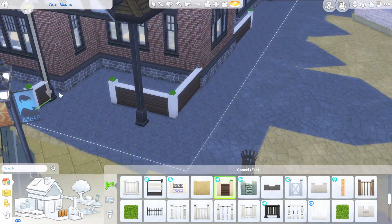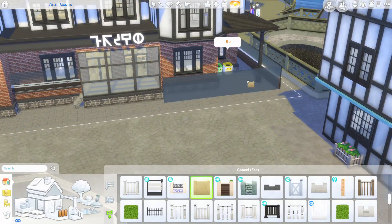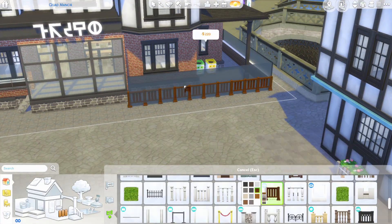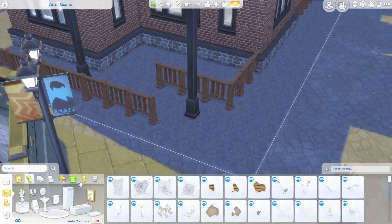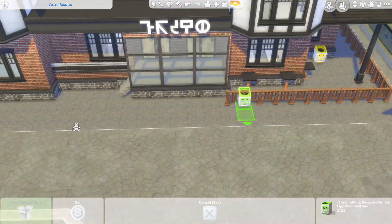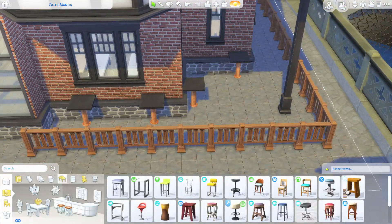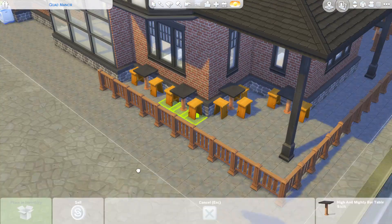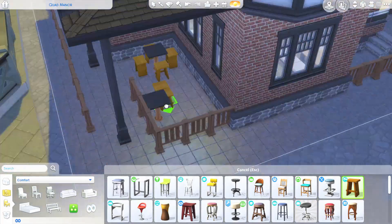We're adding like a little bit of a fence around this area so that the seating area is a little bit cordoned off. We just have some darker bar stools to match the exterior a bit more. Then we put some trees on the corners of the lot, and then we are onto the screenshots. I really hope you enjoyed this video — something a little bit different. If you did like this video, please hit the like button. If you'd like to see more content from me, please hit subscribe. Catch you later.